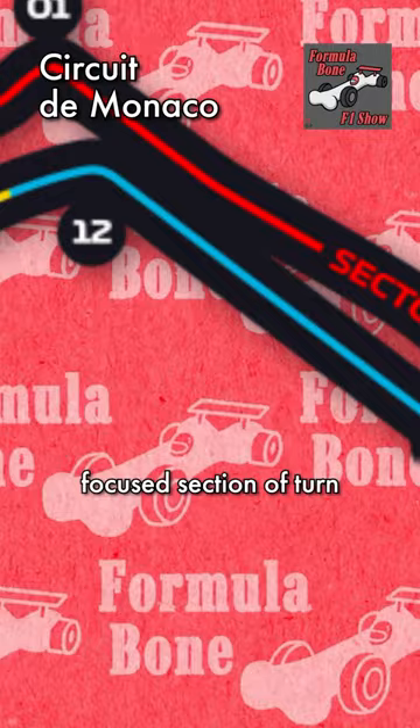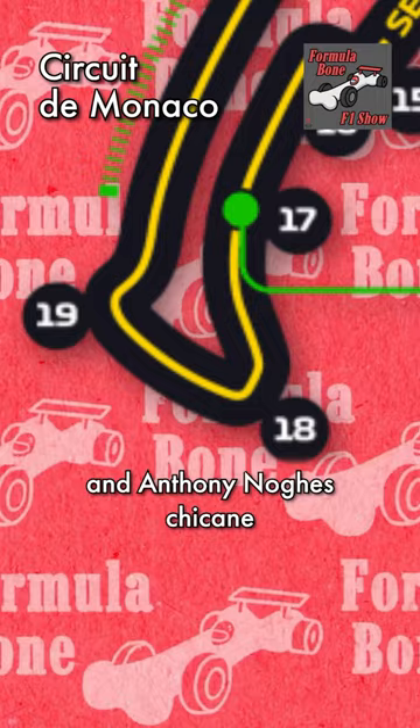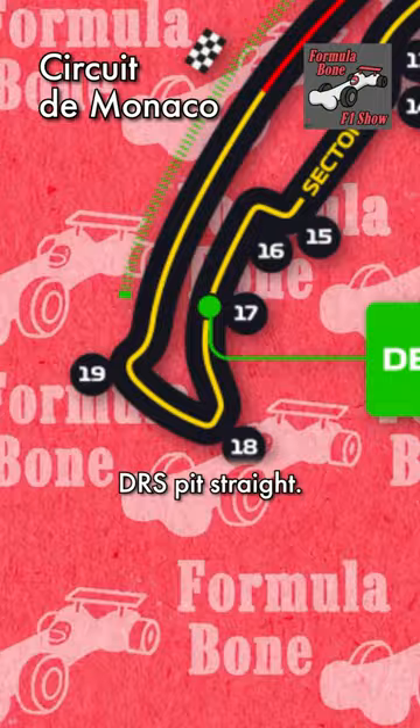After there's the downforce-focused section of turn 12 through turn 16, followed by Rascasse corner and Antony Noghès chicane, which do not set drivers up well to overtake on the upcoming DRS pit straight — and that's part of the reason Monaco Grand Prix features so few overtakes.